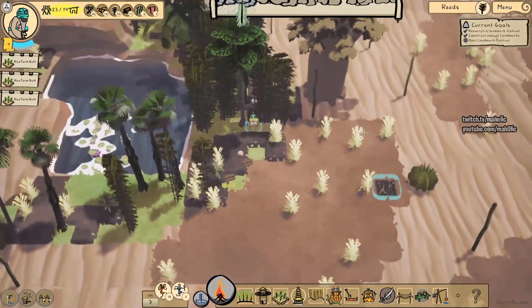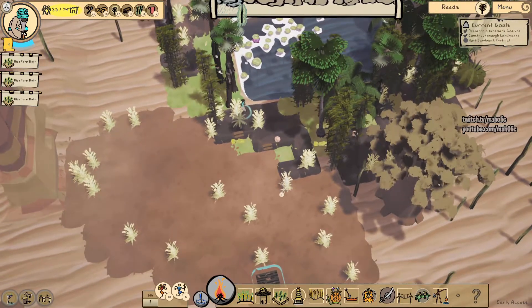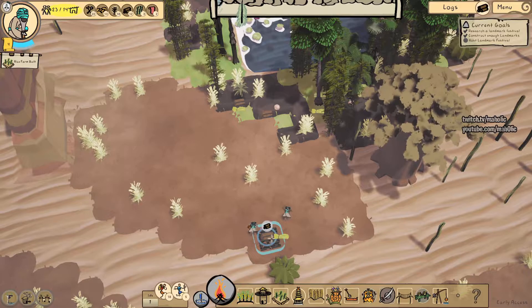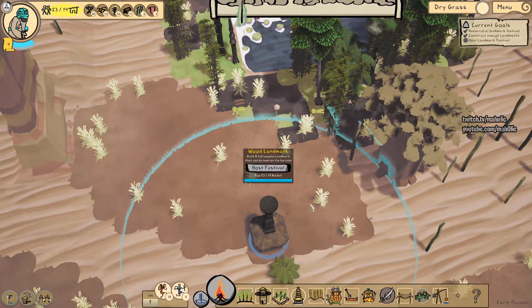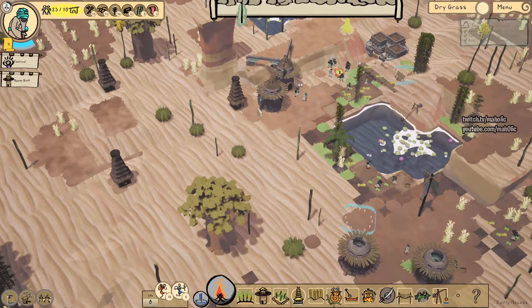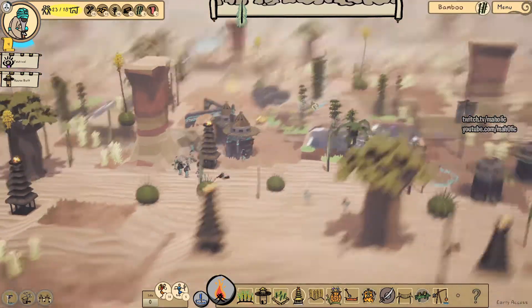Put the trees down. Alright, that's about it. Boop boop boop. Oh, I need that. Oh what? Oh yeah, we have the festival. That's better with this one here. Oh, we've got fires on each one - that's awesome!